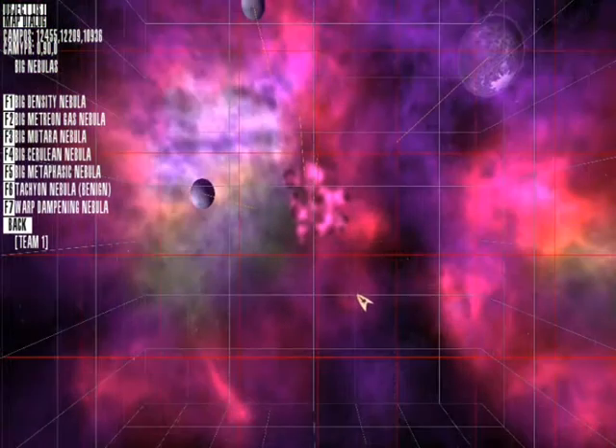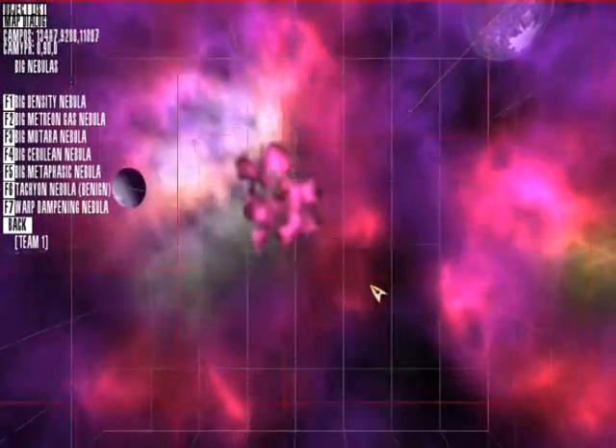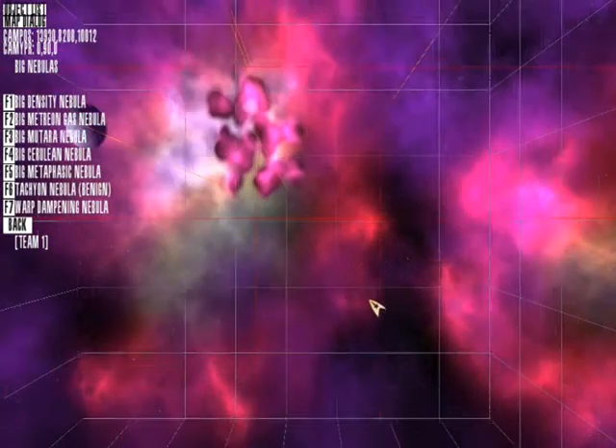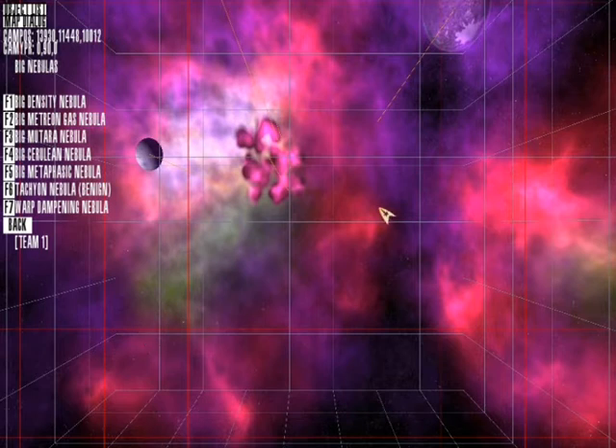Another thing you can do with nebulas are nebula paths, and these are quite tricky. Mostly because you'll set out a path and the nebula will basically follow it. The first thing I'm going to do is add a pointer here. The way I did that was to hold down the Alt button and left click anywhere on the map. I can add another one here, another one here, another one here.